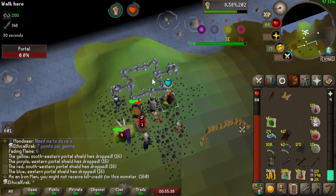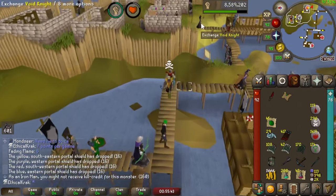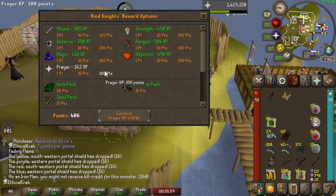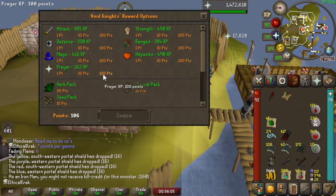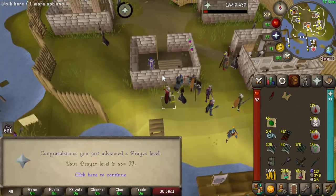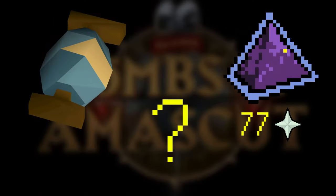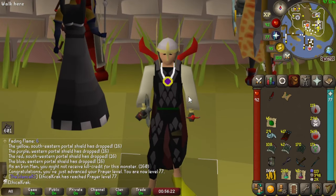That could have been my final hit. That puts us over 500 pest points — let's go hand those in. 100 points on prayer. Look at those XP drops, those are beautiful. And there it is: 77 prayer, meaning we can now use augury. That is the prayer level for everything in the prayer book. I just now need to get it from raids, which is not something we're probably going to do this video.